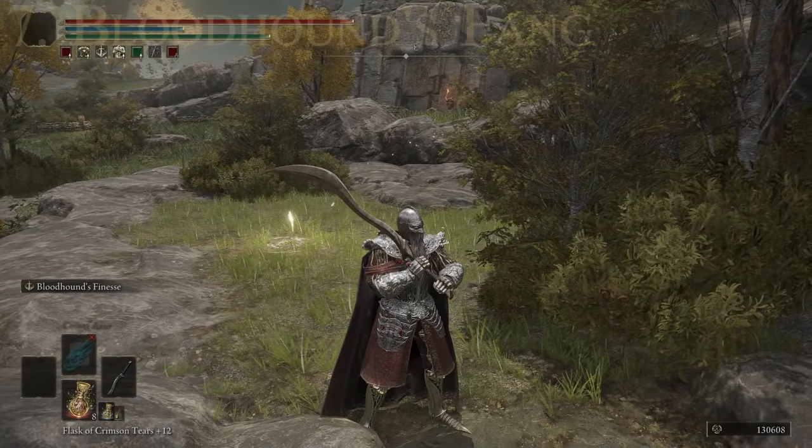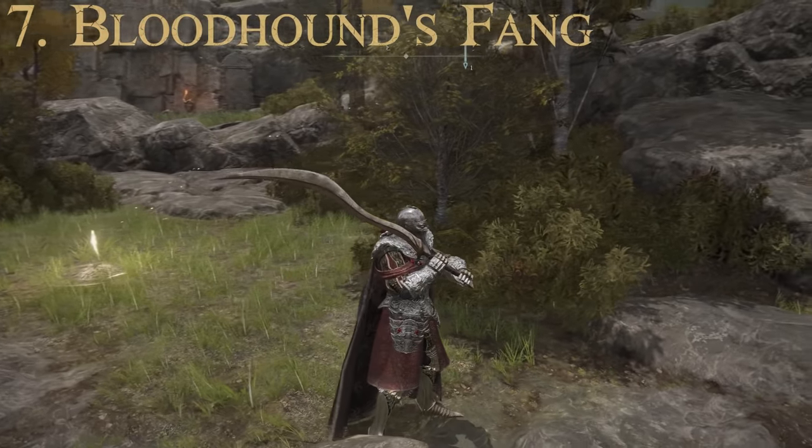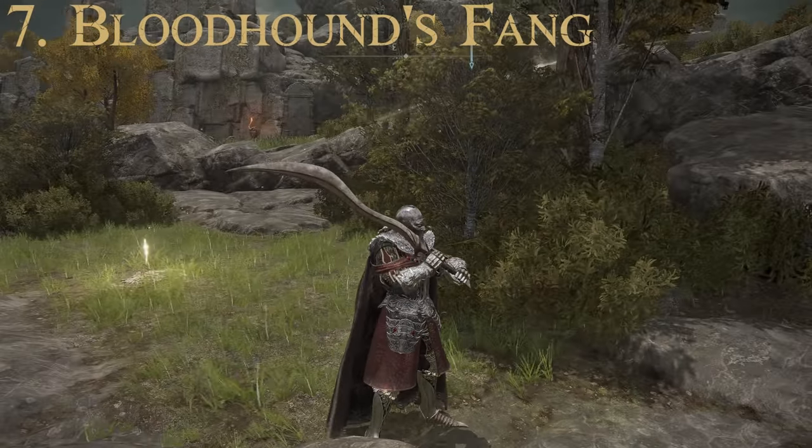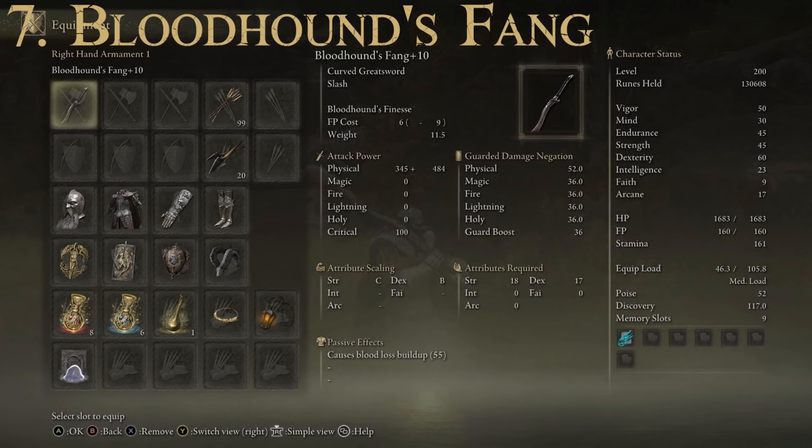For number seven, we have the Bloodhound's Fang, a curved greatsword and a lot of people's favorite weapon. Attributes required: Strength of 18 and Dexterity of 17. It has a passive effect causing Bloodloss buildup of 55 points. It scales with Strength and Dexterity, with a Dexterity rating of B. Max attack power of 878 and an average guarded damage negation of 38.7.